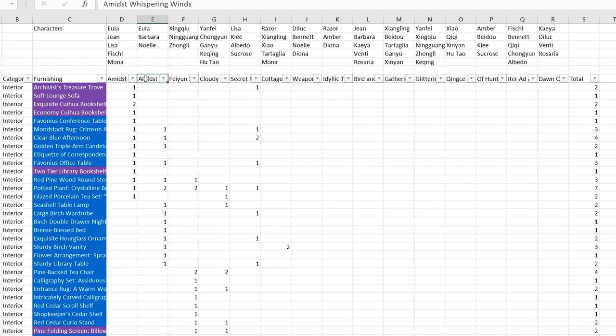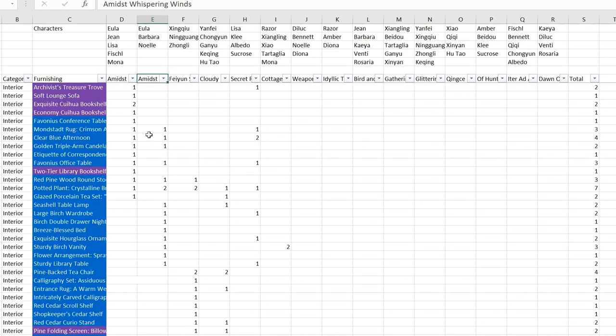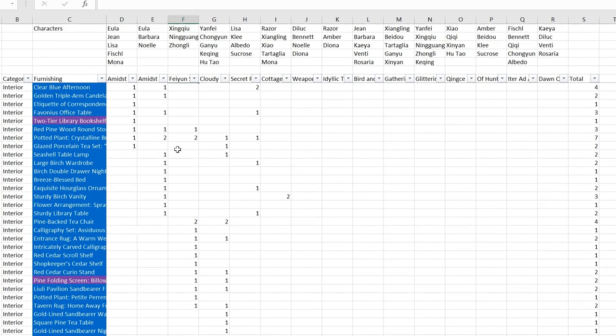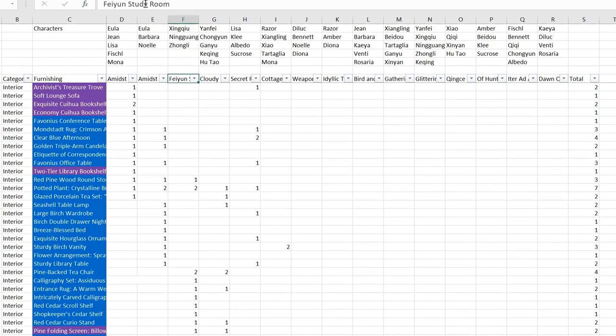The next set is Amidst Whispering Winds. These are the only values it has. You'll see quite a lot of furnishings required - the companion furnishing sets are actually pretty huge in terms of the number of items compared to the existing furnishing sets we have in-game right now. These are the characters for the first one. And this is the third set, Feiyun Study Room - for Xingqiu, Ningguang, and Zhongli.